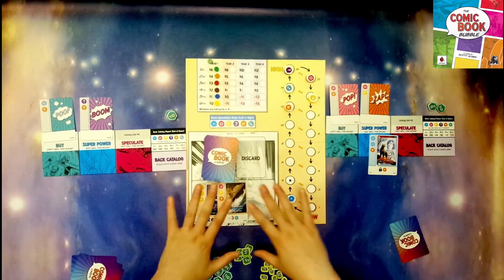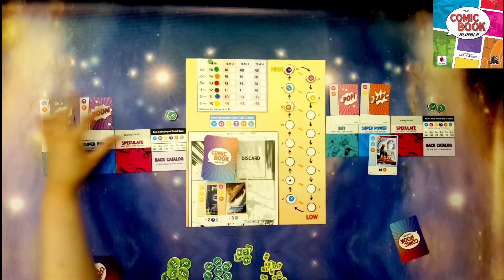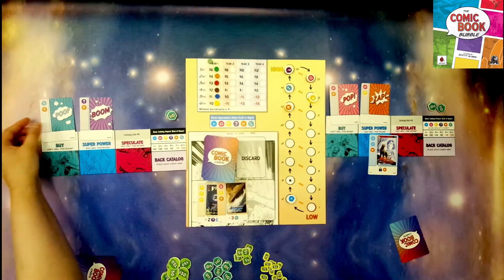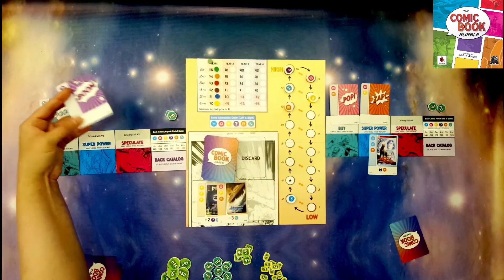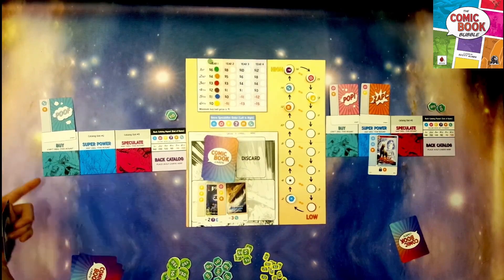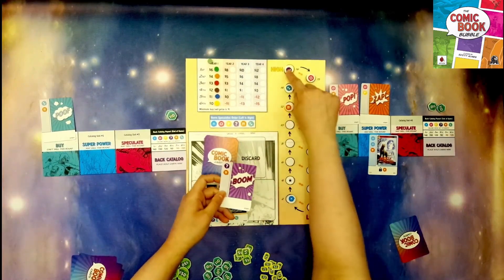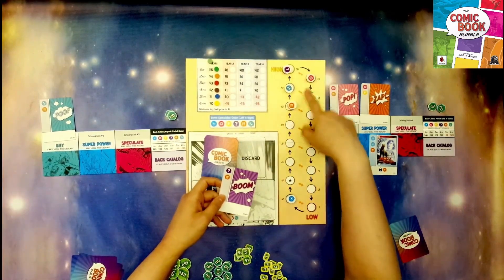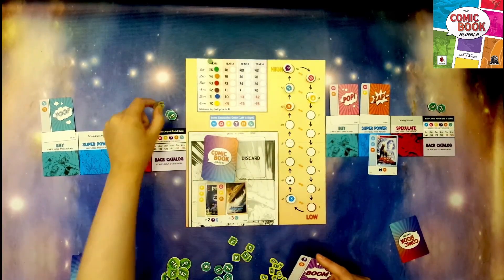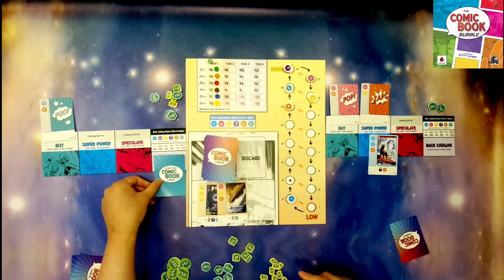Once everyone's done and the speculation is resolved, everyone can sell. You can choose one of your comics in your catalog and sell it for money. You can only sell one per turn as long as you have not bought that round. This person has not bought this round so they can go ahead and sell. The current values are 16 and 12, so they get 28 from the bank — they take 28, add it to their money, and the comic gets turned over and placed here.